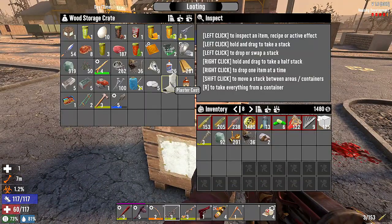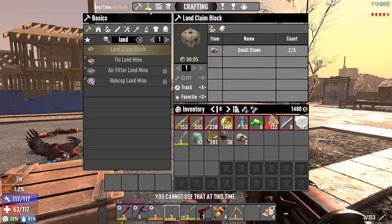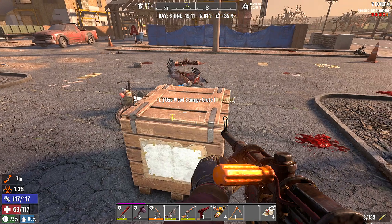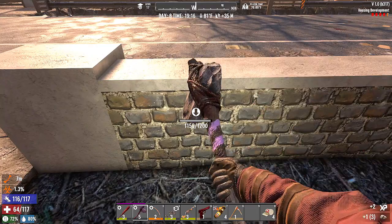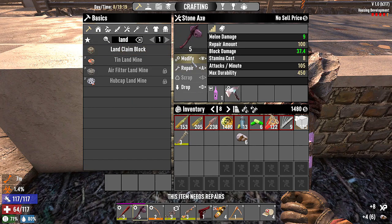We should go — we have a broken bone. Maybe it's just sprained. Where's my splint? Nothing fixes a sprain? We do have an infection. We don't have any antibiotics. That's not going to be good. The upside is we're here in the burnt forest with Jen. We need two more stones for the land claim block.